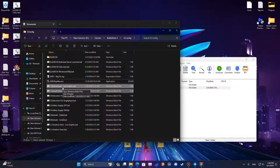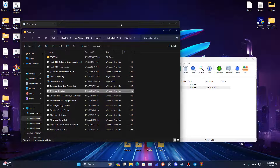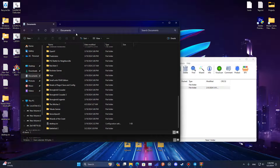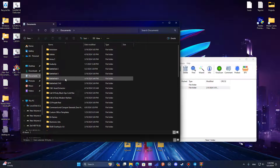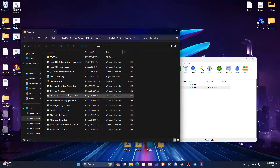The next step will be choosing between graphic settings. Option 1 is the lowest possible for this mode and the next is maximum settings. Double-click your choice and press any key. It will create a folder in My Documents called Battlefield 2 and Profiles.